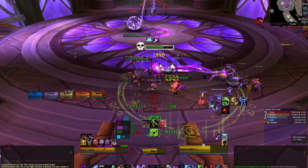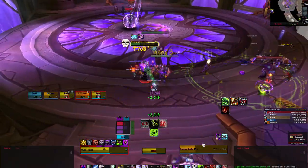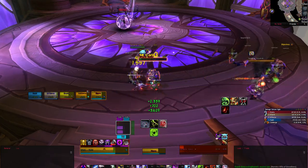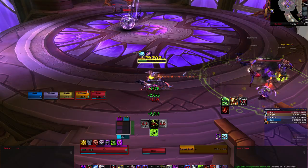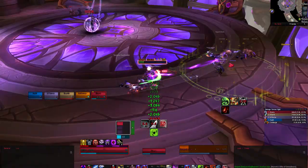Soulbinders have two abilities they will cast. Mindseer will deal moderate AOE damage to the group and it can be interrupted, but you will need to make sure you have an interrupt for their second ability, Bend Will. This will mind control one of your party members. It isn't a very long duration mind control, but it's best to avoid it by making sure it's interrupted.